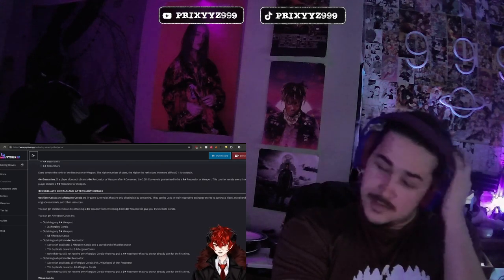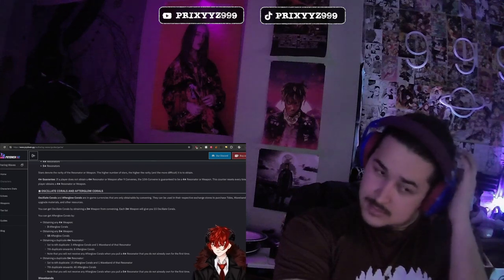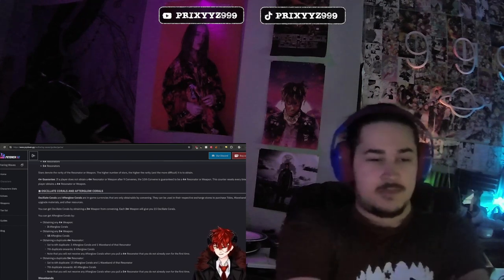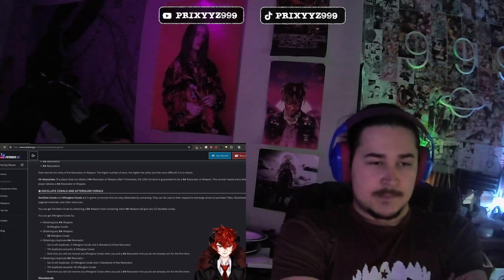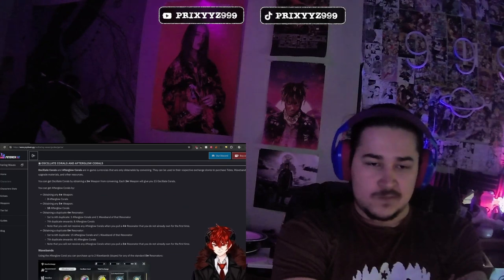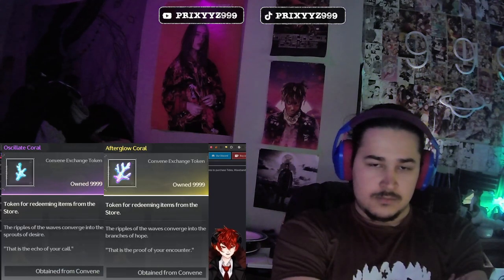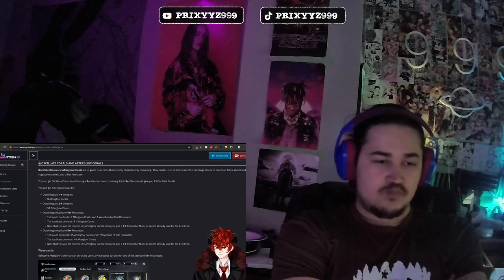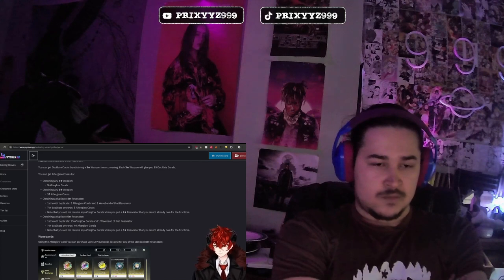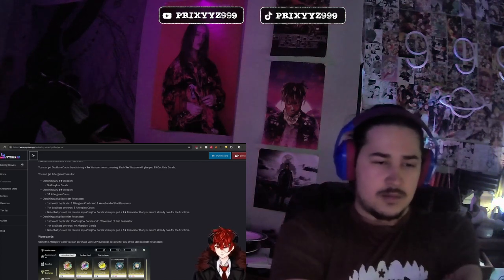From the pulls, you're obviously able to get three, four, and five-star weapons, and four and five-star resonators. Obviously the higher the stars, the better. The four-star guarantee is every ten pulls you do on a banner — you are guaranteed to get one four-star, and the counter resets every time you pull a four-star resonator or weapon. For every three, four, and five-star character you pull, you're going to get something called Ocelite Corals or Afterglow Corals — in-game currencies you can use to get additional resources. Each three-star weapon, which is basically the junk pulls, will give you 15 Ocelite Corals.